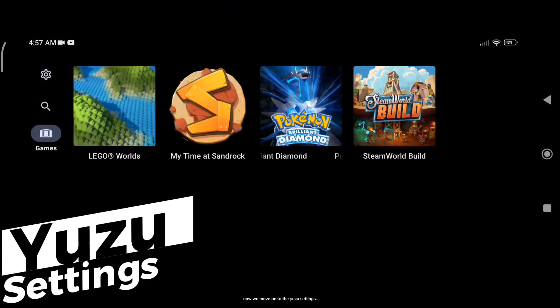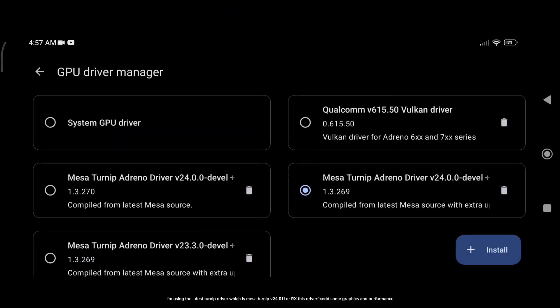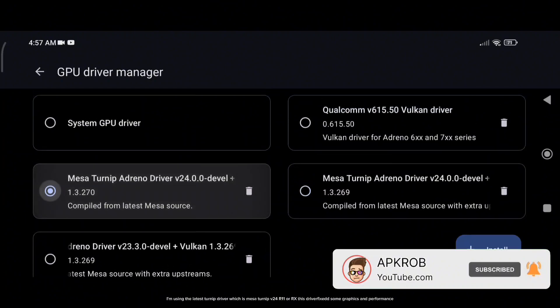Now we move on to the Yuzu settings. I'm using the latest turnip driver, which is Mesa Turnip 24R11. This driver fixes some graphics and performance issues.